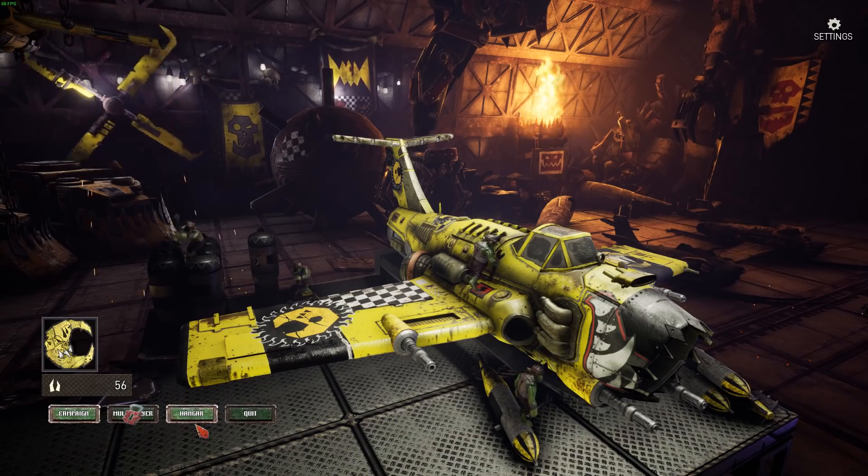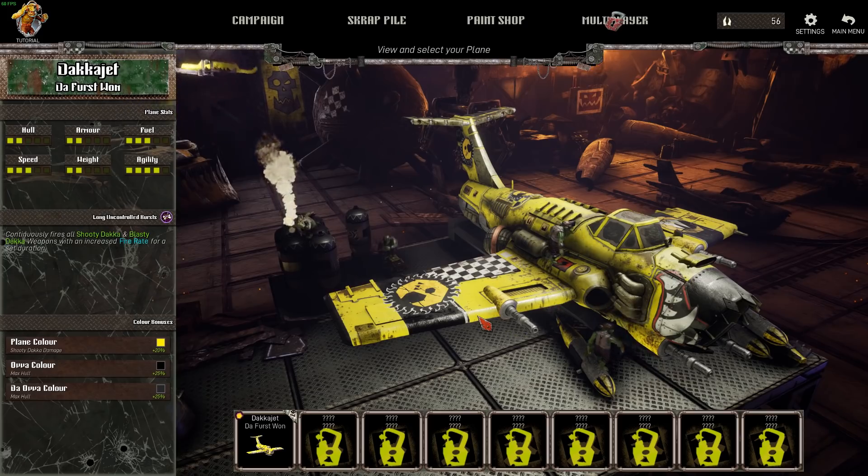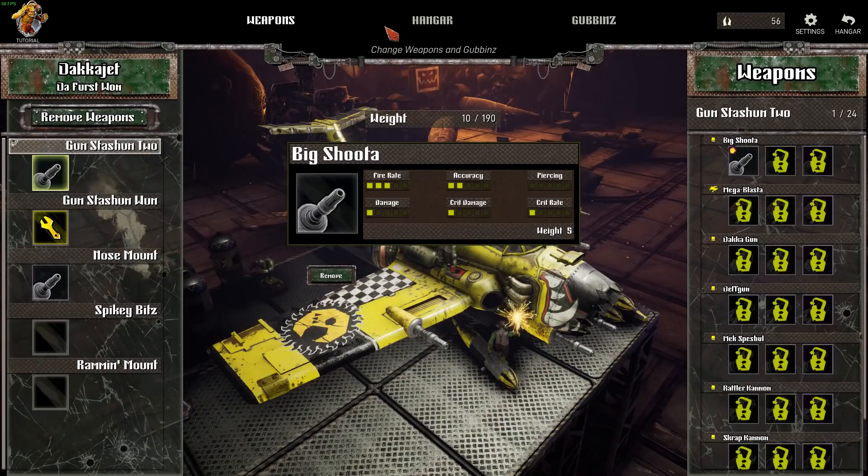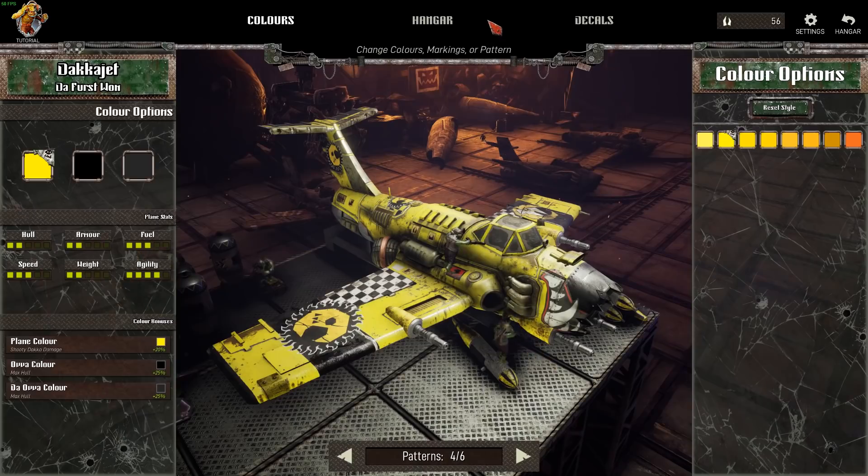When it comes to planes, you can customise them, unlock planes, all the funky stuff. If we go to the hangar — I've only just started playing the demo so I haven't unlocked that much. The next plane I have to earn 10,500 teeth. Teeth are the currency in this game. You can unlock Planet Hellforges, the Blitz Bomber and more. There's also scrap piles for upgrades — you can upgrade everything.